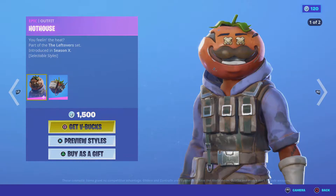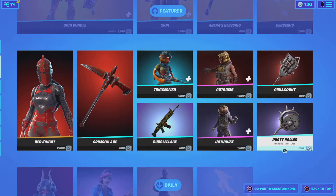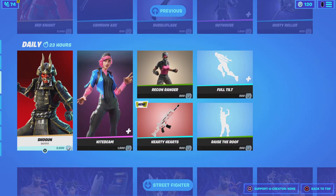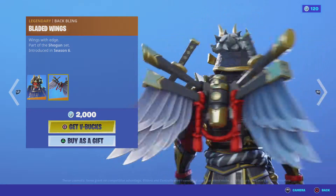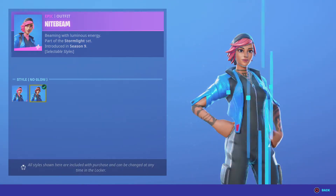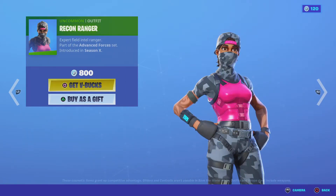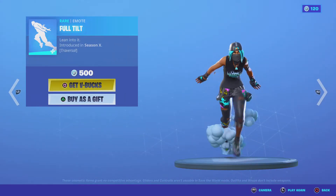Then we have Hothouse with his reactable style, the glow version, and the pickaxes. Then we have Shogun with his back bling Bladed Wings. Night Beam with her reactable style — no glow — and her back bling Lumi Core Red. Recon Ranger, Hearty Hearts.